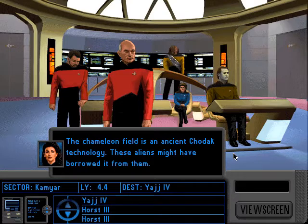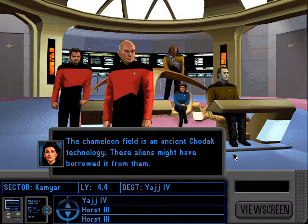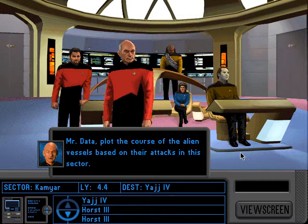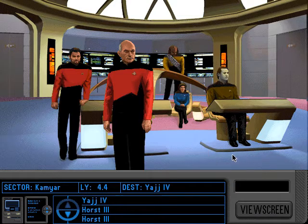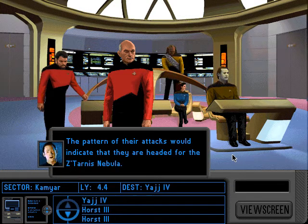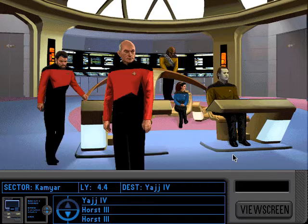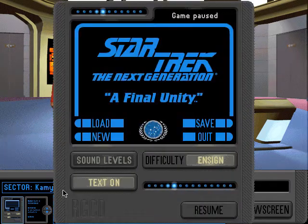The chameleon field is an ancient Chodak technology. These aliens might have borrowed it from them. Or they could be the Chodak. Mr. Data, plot the course of the alien vessels based on their attacks in this sector. The pattern of their attacks would indicate that they are headed for the Zatarnis Nebula. Then it appears that the Romulans aren't the only race seeking the Unity device. That's what it appears like, yes.